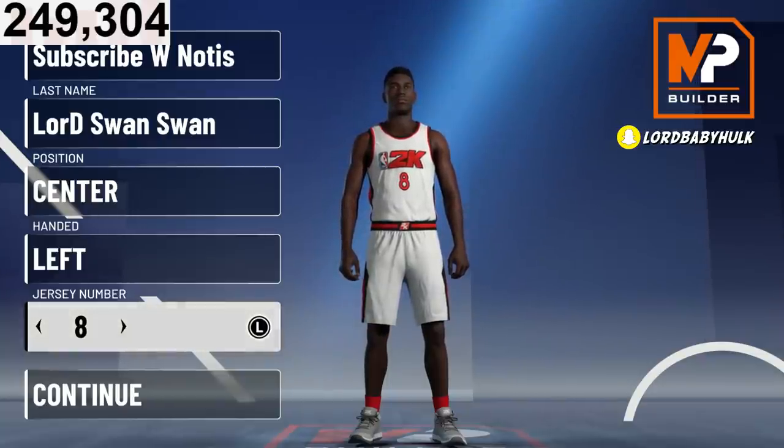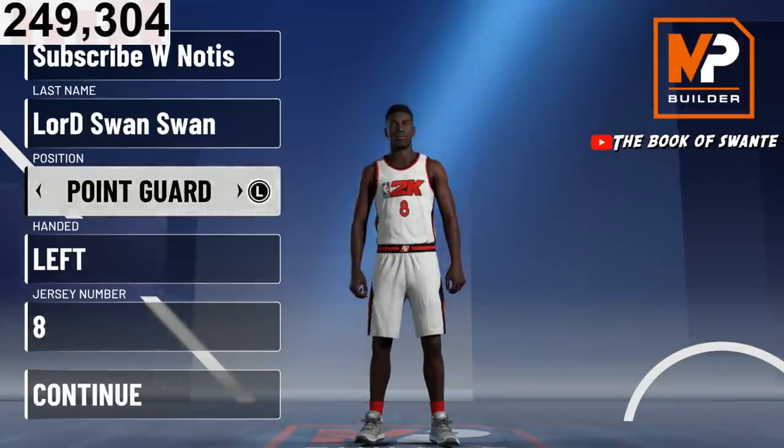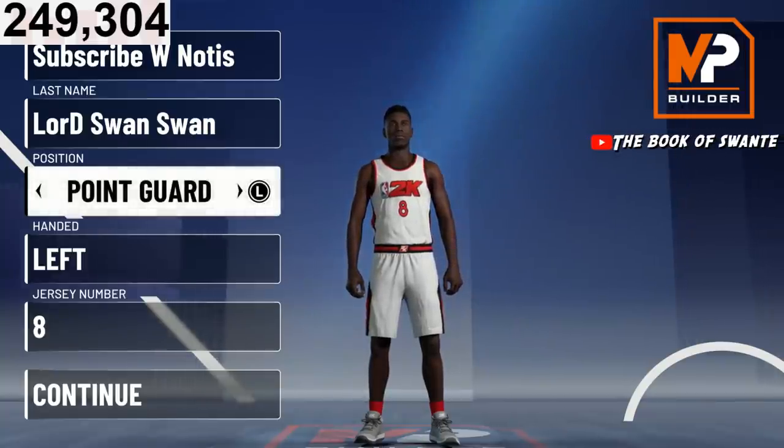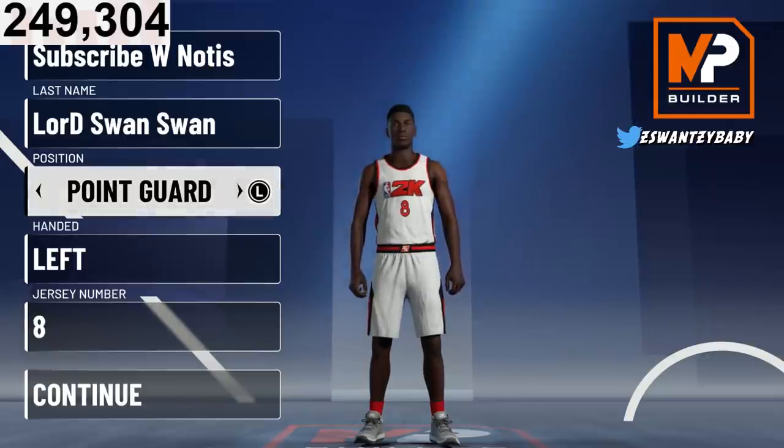We're going to make this lock build a point guard. The difference between point guard and shooting guard for this build is that the point guard is about one attribute faster and gets one more finishing badge. The shooting guard gets about 20 more attributes. That's basically the difference — make it what you want.